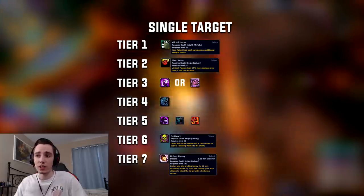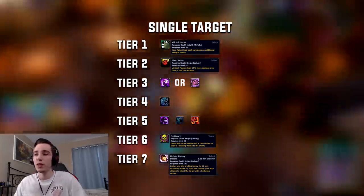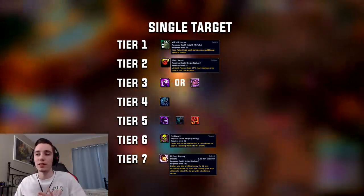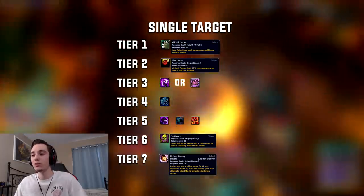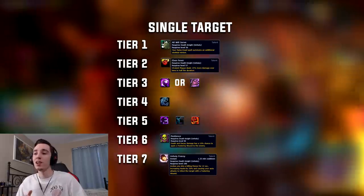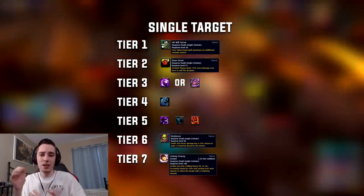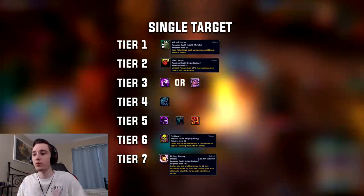In Tier 4, sadly this tier is very mistuned and Soul Reaper is the only choice that will give you a significant damage boost. The other two choices are very undertuned in my opinion and are not worth running under any circumstances. So whether it be single target, AoE, raiding, Mythic Plus — whatever you do, Soul Reaper will be the go-to choice here.